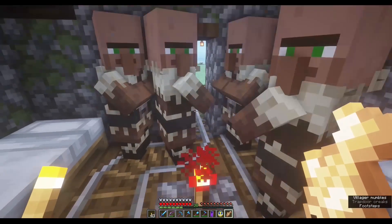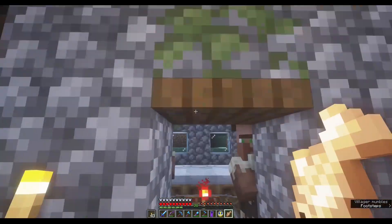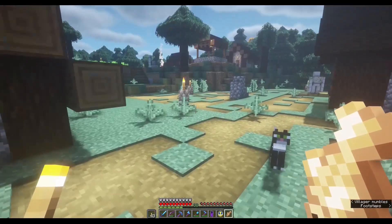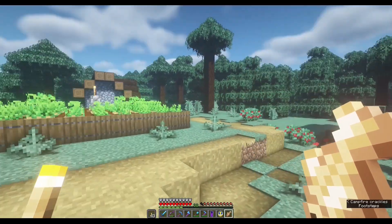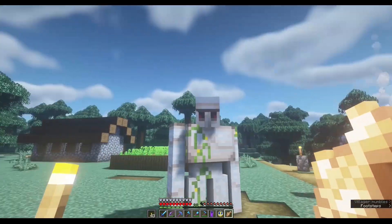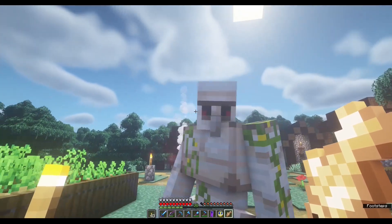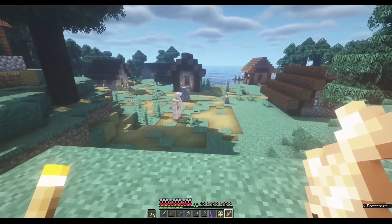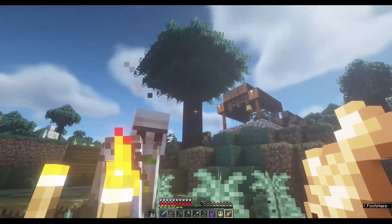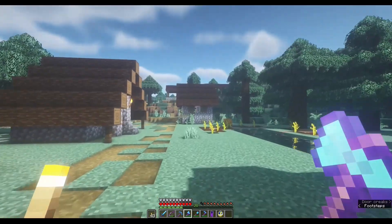There is a mine cart and a boat — I just set it up. This is our villager breeder — very basic, all manual, but later I will switch to a proper one. So yeah, this is the village so far and the villagers. Hey Iron Golem, take good care of these villagers! Do your job — yes, thank you. There is another one — please look after the villagers alright. This is it for this village.